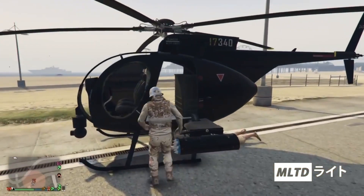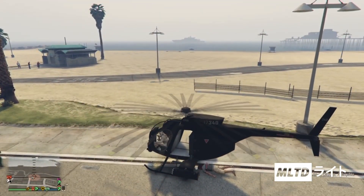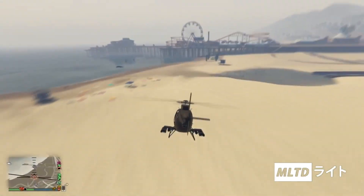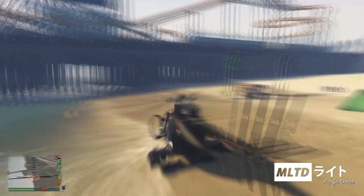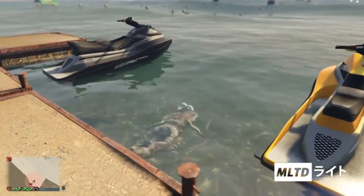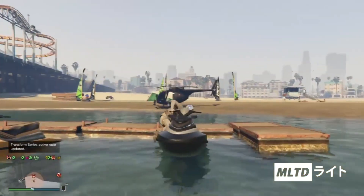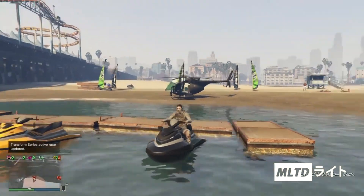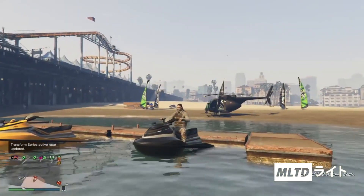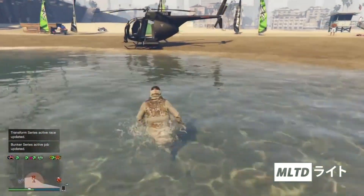We're now ready to move on to the next stage of the glitch. We're going to get into the helicopter and head over to the jet skis which are just before the pier. Once you get to the jet skis you're simply going to get onto one of them. Doing this will then make the dome helmet disappear which is what we need. One side effect of this glitch is that your hair does look very weird when you take the helmet off, but we will sort that out later on.